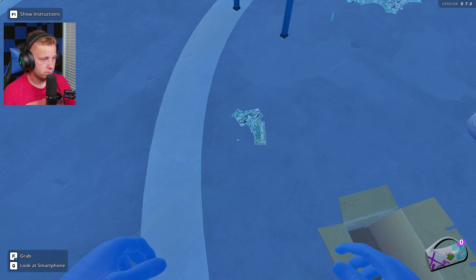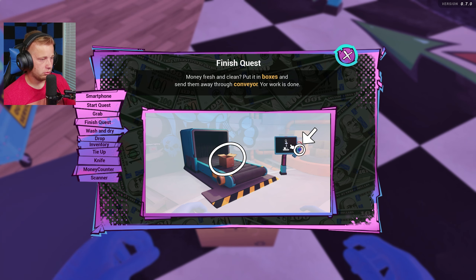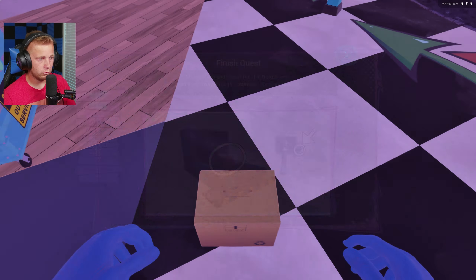We've got no limit on any of these. We can grab these and place these on here, then run it on through. Wait, that's only $600? Oh, we can just pack - I don't even want to talk about it. We can just pack that right from there. Okay, so that should be - we're gonna re-scan this - that should be our $20k. Yes, that is $20k right there. We got the optional task there as well. So we can box this up. Finish quest - put in boxes and send them through the conveyor, your work is done. It's right over there - that conveyor over there.